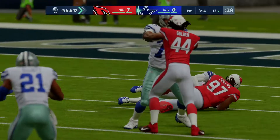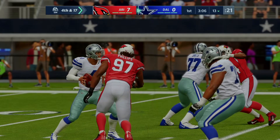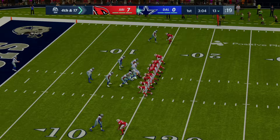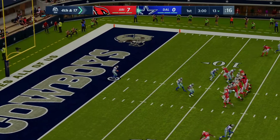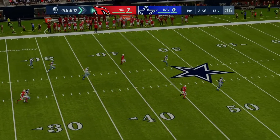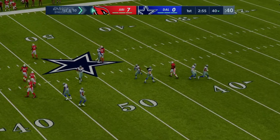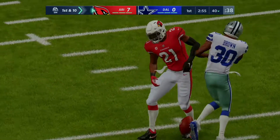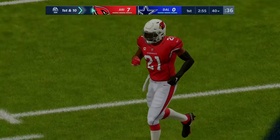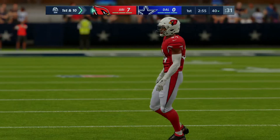The start of this game is shaping up nicely for the visiting Cardinals — they got points on the opening drive and now a big sack on third down to silence the home crowd. Dallas punts, and possession goes to Arizona. The Cardinals offense takes the field for their second drive, looking to make it a two-score advantage on the road.